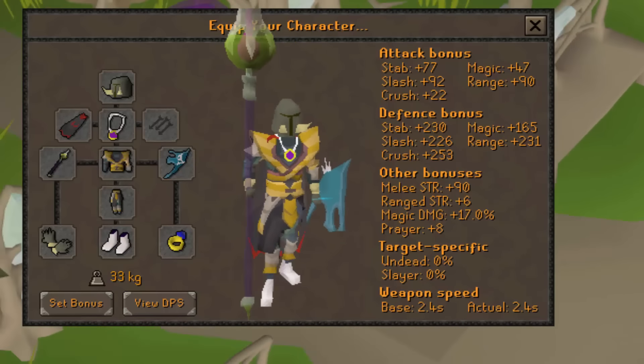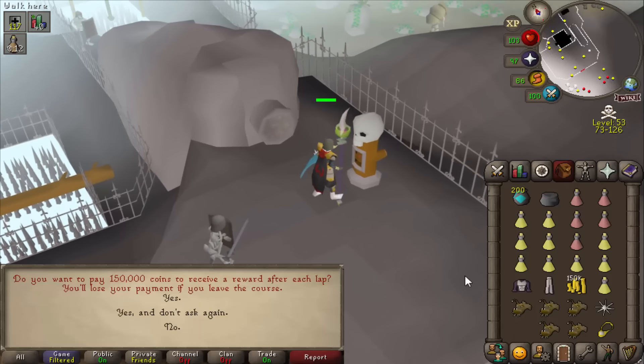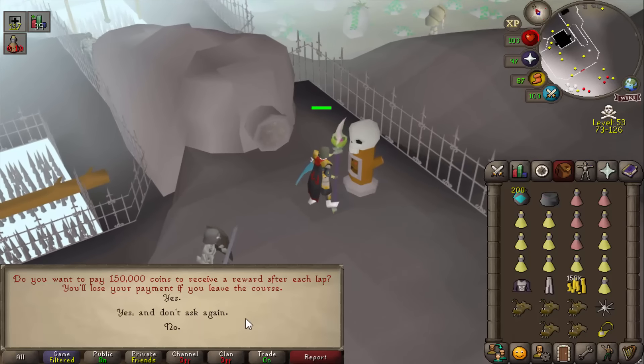I'm literally risking less than a mil for the ultimate wilderness survival setup. Now it is day one, so any wilderness activity is going to be absolutely packed, so I anticipate I'm not going to be able to test this to its full potential. It's kind of like the rogues chest — there's going to be a lot of PKers around. The first thing I want to test is the new wilderness agility course, which has been in the game since 2003.